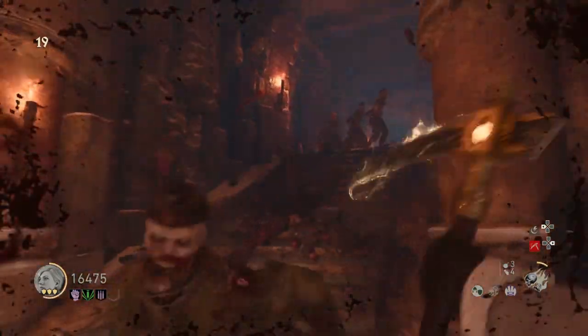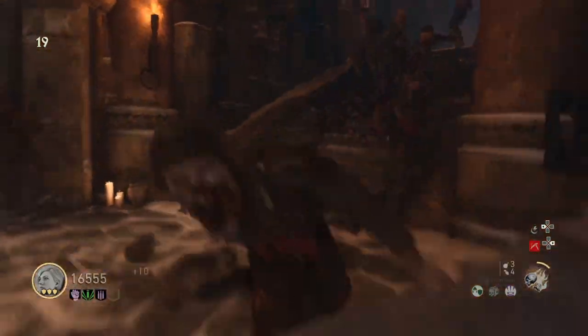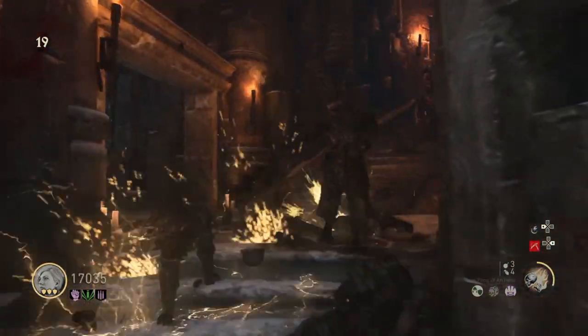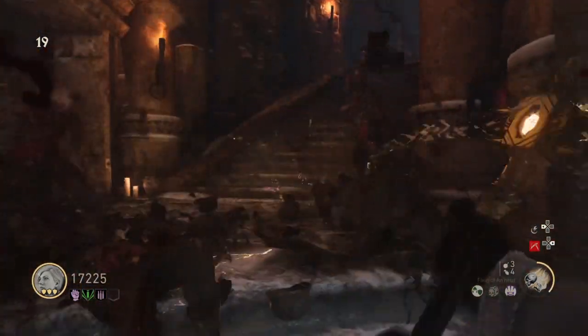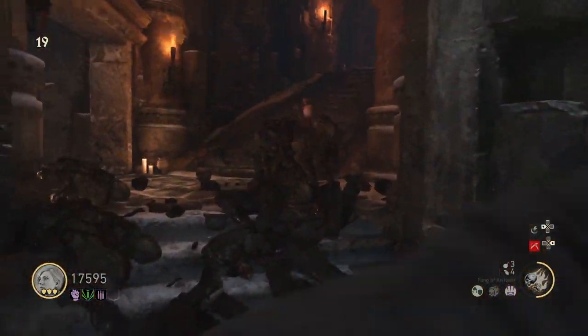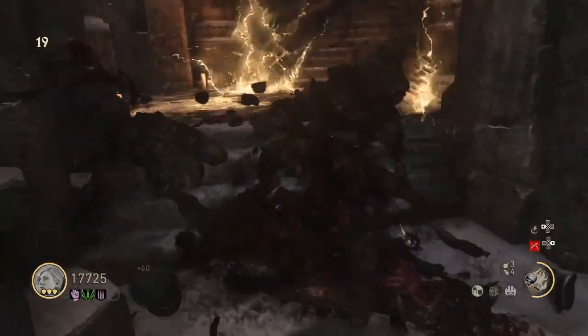Hey guys, Eric here. Today I'm going to show you how to get probably the easiest weapon to obtain in the Frozen Path. This is in DLC 4 for Call of Duty World War 2. This weapon is pretty powerful, and the steps aren't too complicated. Let's get started.